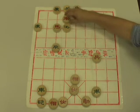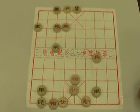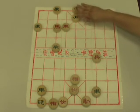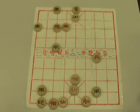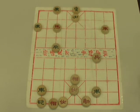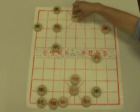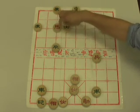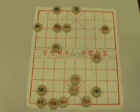We take our remaining rook and capture the green advisor. Green replies by putting his remaining advisor in position. We bring our rook over to this spot, and green replies by pushing his remaining advisor again — he continues to want to block our angler horse.